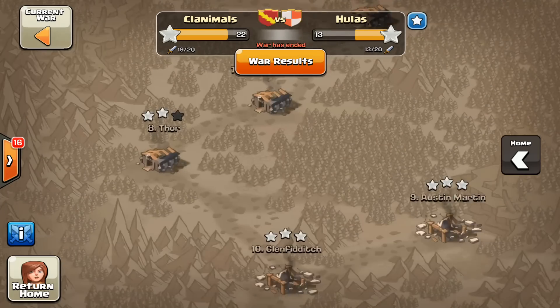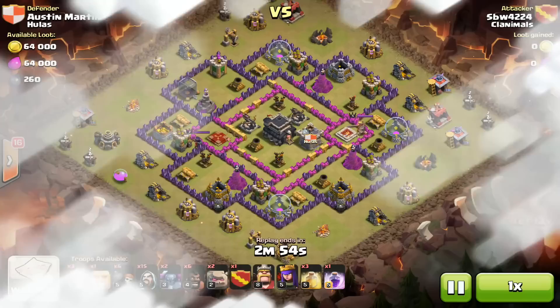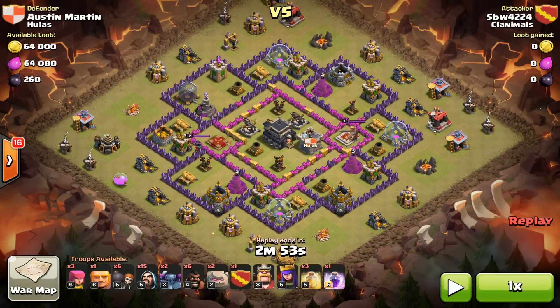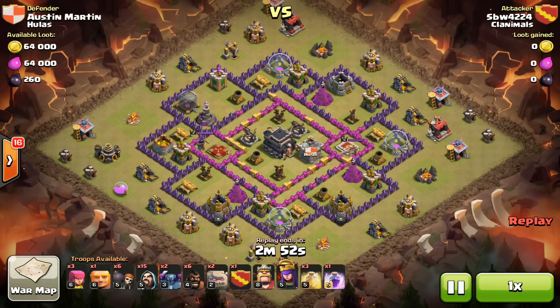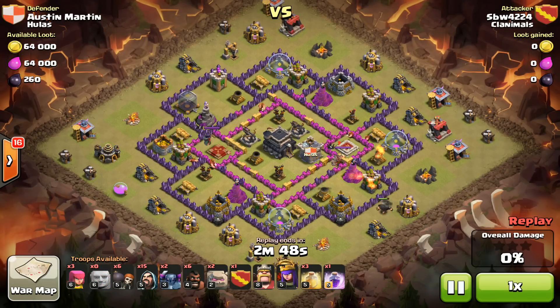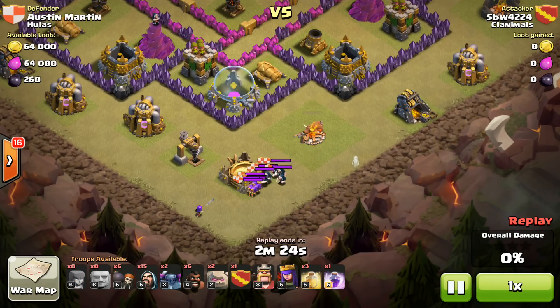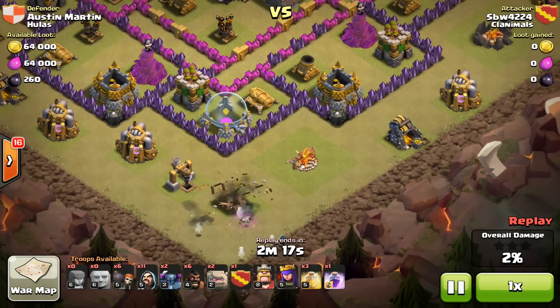Now let's look at Scotty's attack — I'm going to replay and pause it. His army composition was absolutely flawless: lots of wizards, a couple PEKKAs, a couple golems, and six hogs to help clean up, plus three heal spells. It was a really wonderful raid to watch — I went back and saw the replay like, damn, this thing is freaking clinical. He used a giant to draw out the clan castle, dropped it to the bottom with an archer, then dropped a couple wizards on each spot to quickly take out the CC troops.